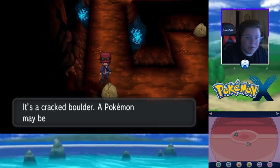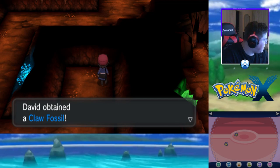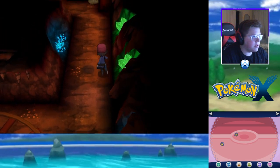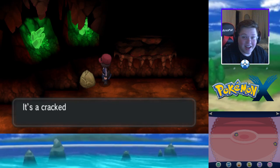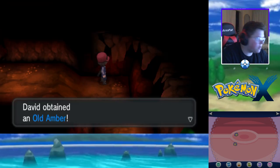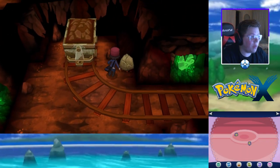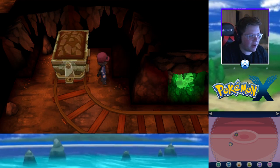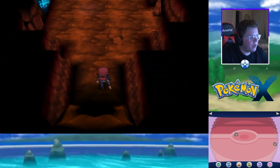We're going to keep running around until we get all of them. We still need Old Amber, Claw, Root, Skull, and Plume. Got the Claw — that's one of the X-exclusives, very nice. Got the Skull too — so that's three of the six. Still looking for the Amber, Root, and Plume. The Plume is definitely the hardest — I did a lot of fossil searching in Y and Plume was the only one I wasn't able to find. Got the Old Amber — just looking for Root and Plume now. Got the Root — we're left with just the Plume, once again the one I couldn't find. I don't know why Archeops specifically is so hard to find.